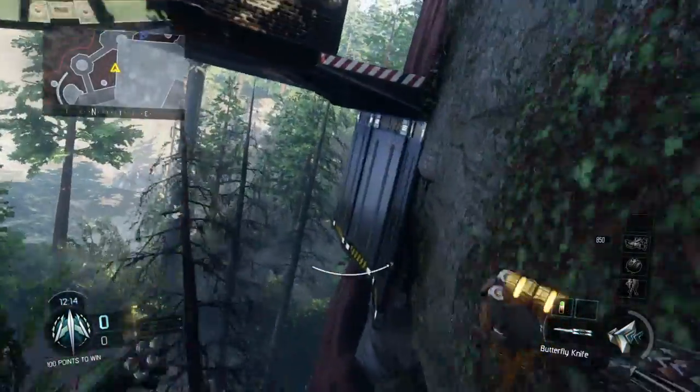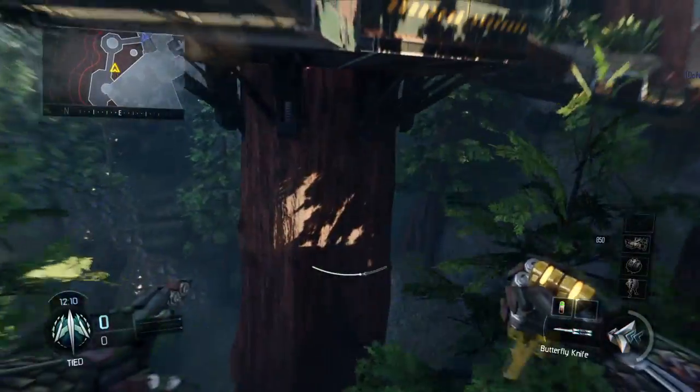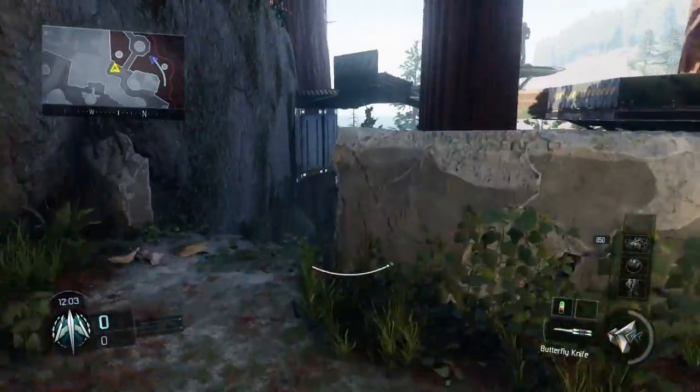And then you could do this. I'm just gonna do the simplest wall runs — there's so many different ways you could go. You could go this way, and then you could jump over here. Basic ones — bam, here — and then that's easy.